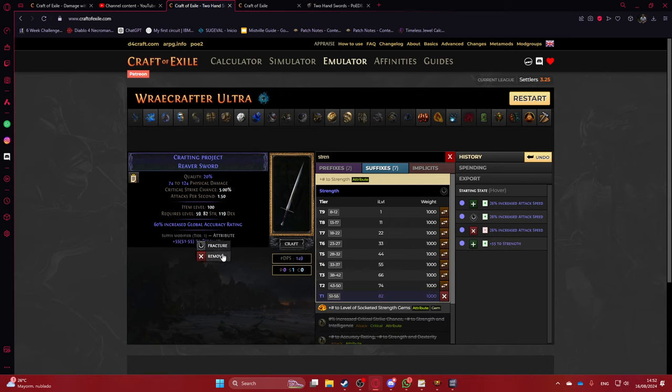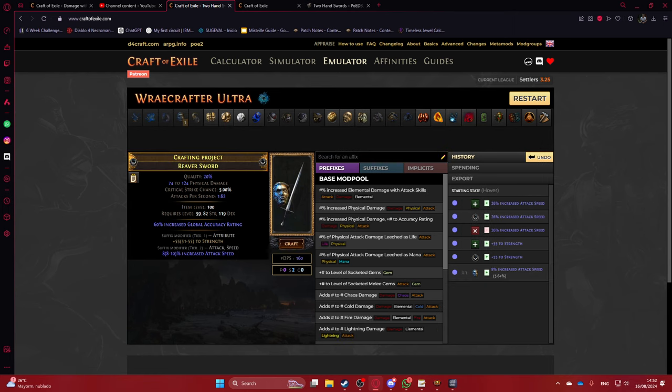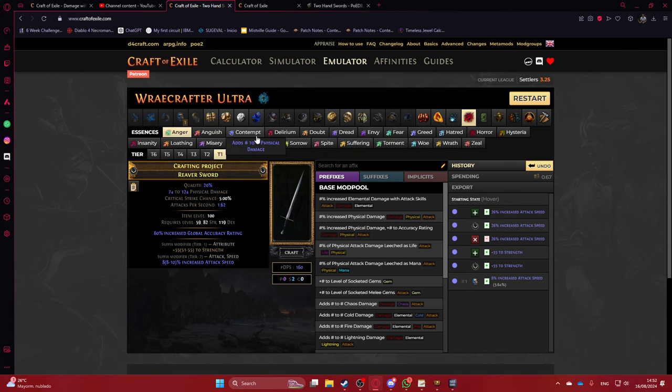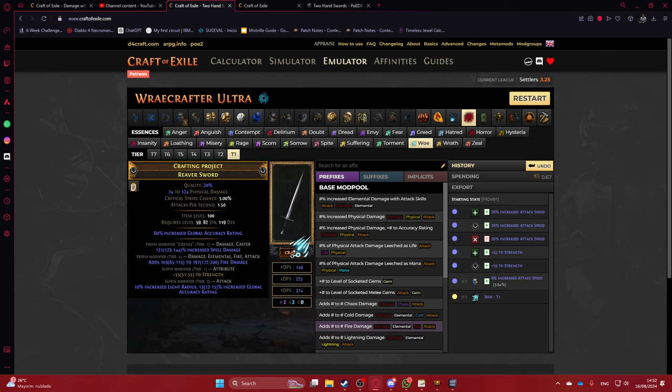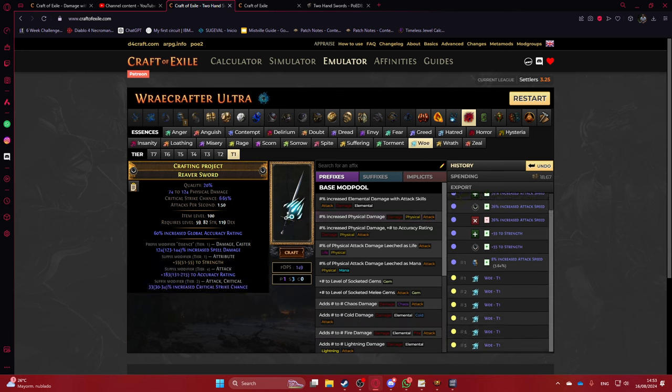You get a tier 1 roll of fracture strength — whatever tier 1 you get — and it's fairly straightforward because we're using Crown of Ice, so you go for Essences of Woe. Yellow the item first, then you can use Essence of Woe and spam it until you hit the second prefix you want.